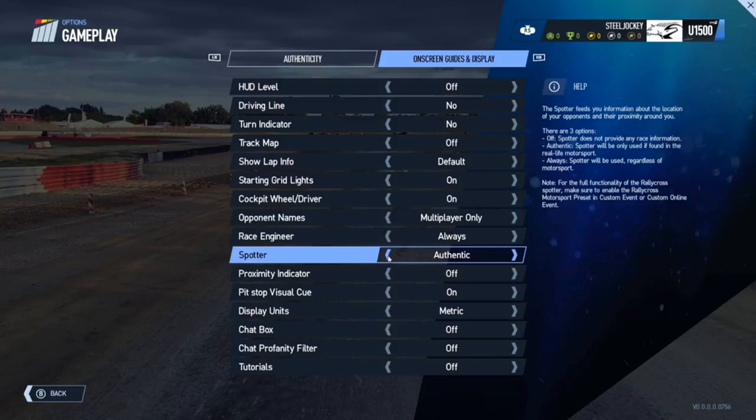The new spotter option is only available during rallycross modes. The spotter reads out where other cars are in relation to yourself on the track and makes suggestions about making moves on opponents or taking your joker lap at a specific time. The proximity indicator, once enabled, shows a small arrow icon near the bottom left of your screen, showing if a vehicle is close and whether they're coming from the left, right or centre. The pit stop visual queue helps you identify your pit box when driving down the pit lane on manual mode, so you don't go into the wrong pit box.